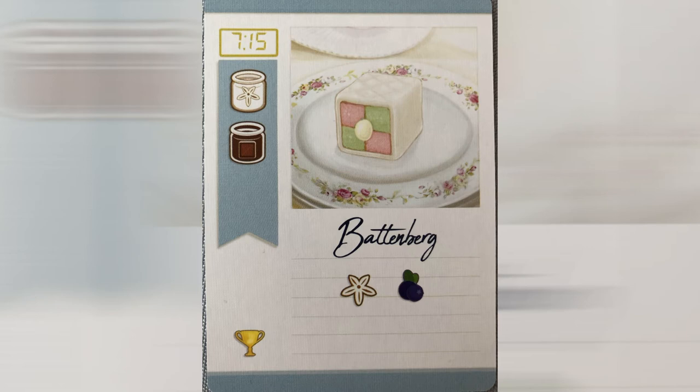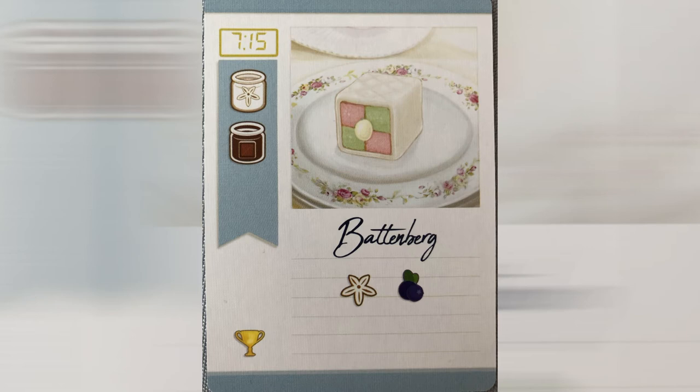Let me show you what cards look like in this game. They have a number of pieces of information, as well as a nice picture of some cake or other. Below that it has the ingredients that you require to use to make this recipe. So in this instance you're going to look at the Battenberg cake and to make it you need this white ingredient and this blue ingredient. They have names — I'm just not entirely sure what they are. I imagine that the blue is blueberry, but let's not worry about it too much. On the left hand side there are three areas for information. On the top left we have a time, which we will get to in a short while. On the left panel in the little blue background are the ingredients that this card gives you when it is in your hand. So if you are using this card to make other recipes, these are the ingredients that the card gives you. So it's different ingredients in your hand than it is to make it.